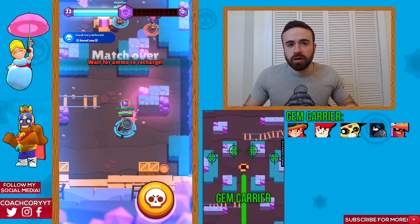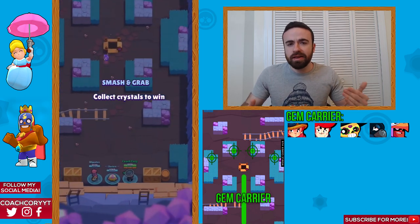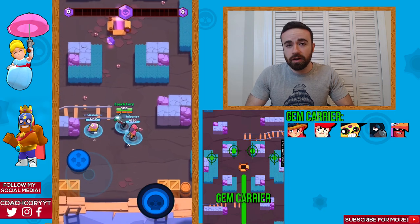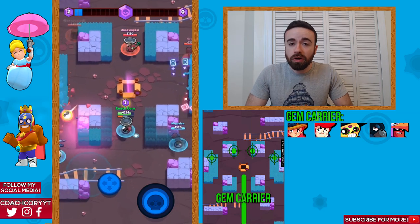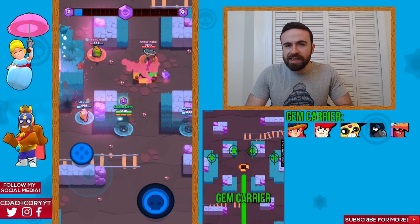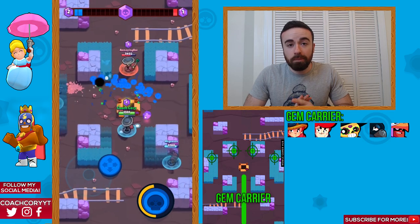Now, there's actually a good amount of good gem carriers on this map. If you like playing Pam, this is going to be her best map. She's not necessarily the best gem grabber on Crystal Cavern — this meta is not great for her, but this is definitely her best map. Jesse is another really good option on Crystal Cavern. Poco is really strong right now as well. Crow is pretty good and Bo is not bad. None of the gem carriers are particularly bad here, but I would stick to Jesse, Pam, and Poco.